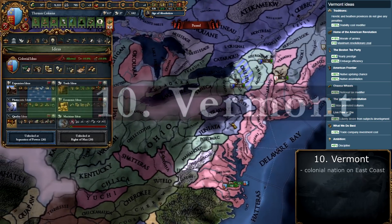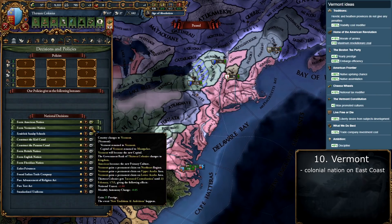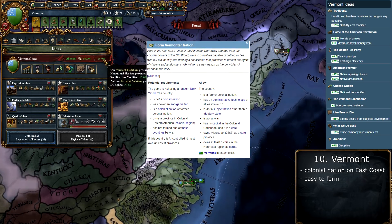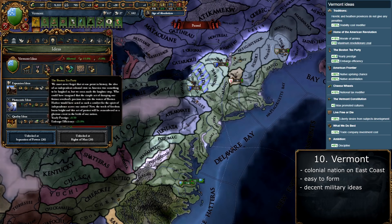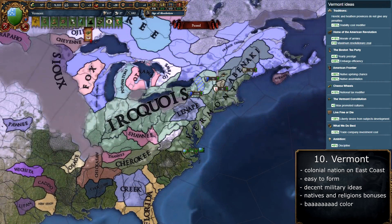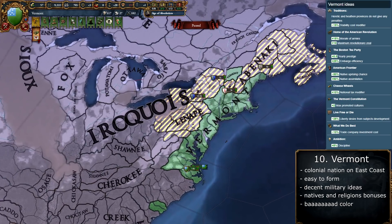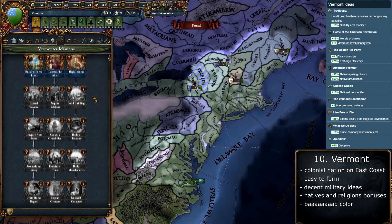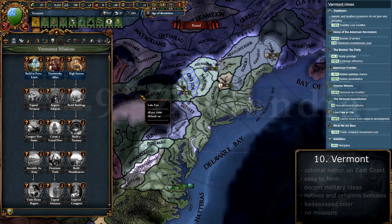Number 10 on the list is a colonial nation called Vermont. It can be formed in the place of Canada or the United States — it's very easy to form, you don't need many requirements. In exchange, the ideas give you some morale and discipline over natives, plus a bonus to stability. However, the country color is not the best, and the United States is a way better tag to form in this region, especially since Vermont gets no missions while the US does.